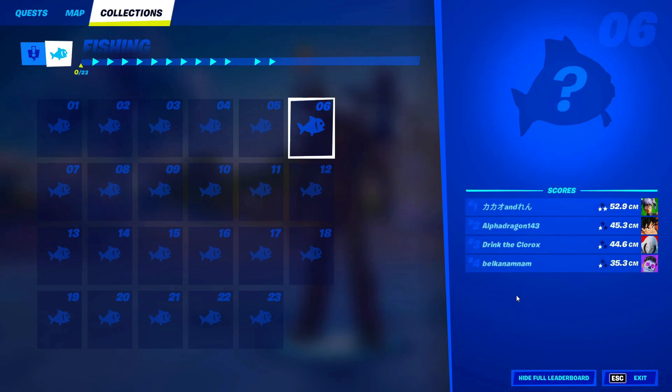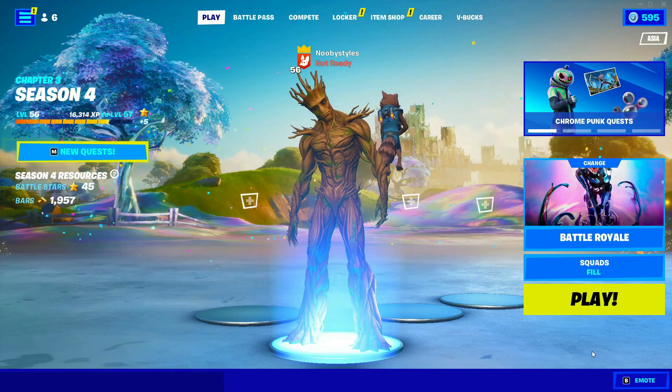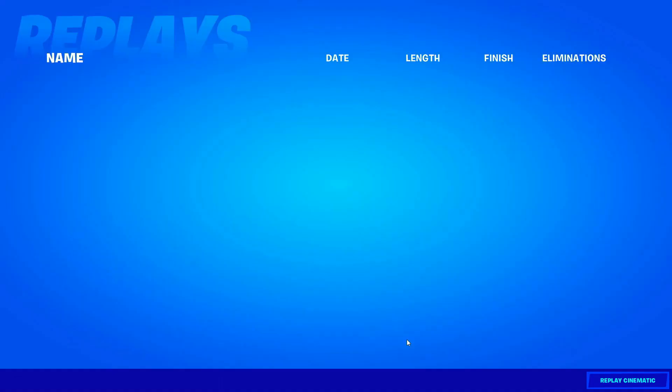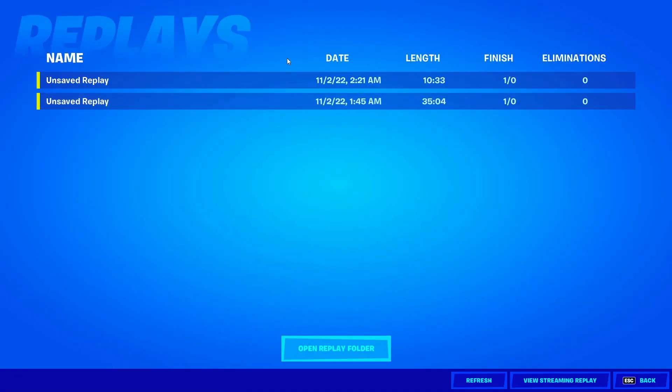After you have done that, click on View All Friends. Basically click on it — View All Friends. Then click on every single person's name, and after that back out. Now go ahead and go into your Career, go into Replays, and basically delete every single replay that you guys have, because if you keep replays, Epic Games would notice that you did a glitch.